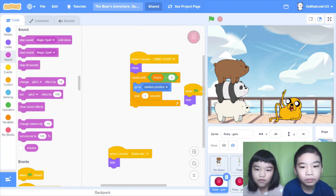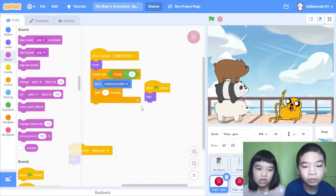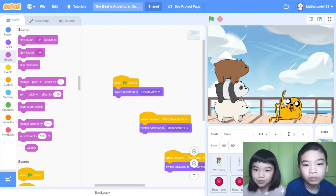And there is a ruby — there's three rubies. When I receive game start, show, repeat until pearls equals five, go to random position, wait one second. So it's just like the pearl gem code. Ruby gem two and ruby gem three is the same. And there is a key. When green flag clicked, hide. When I receive game win, go to x negative 30, y negative 27, show, broadcast 'free pearl' and wait.